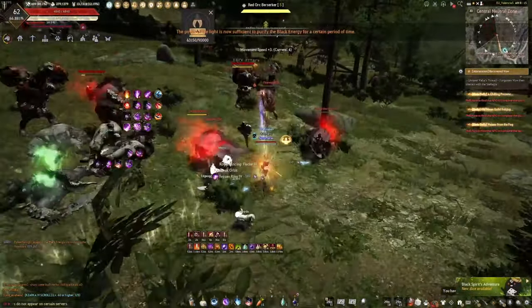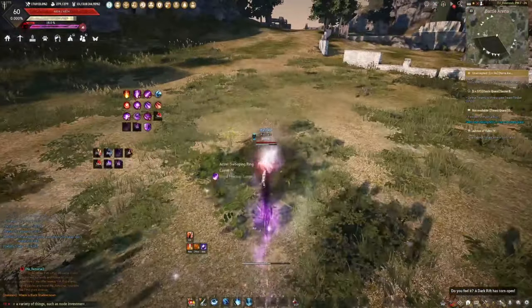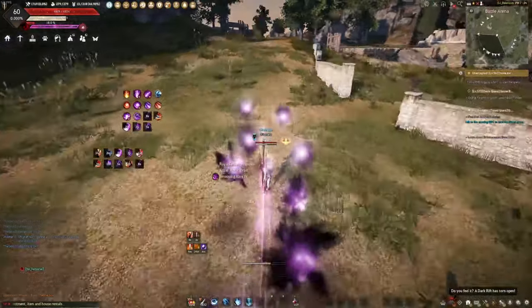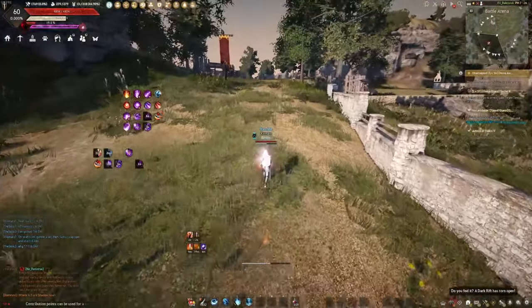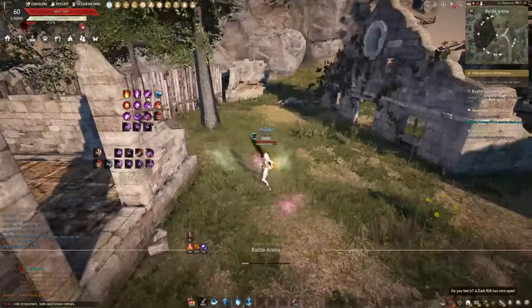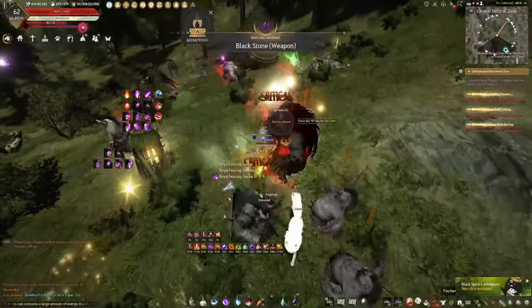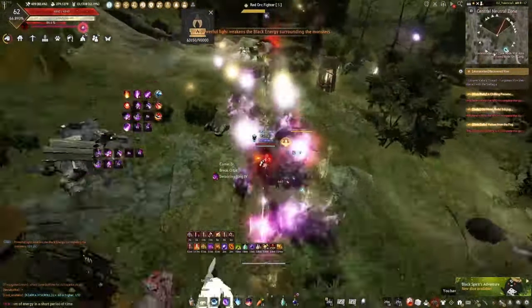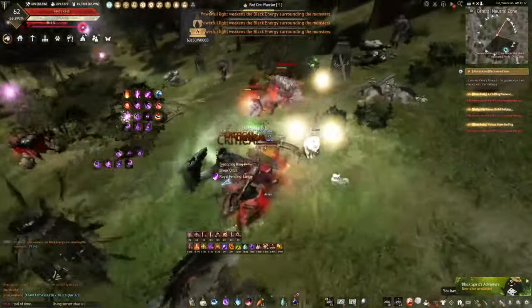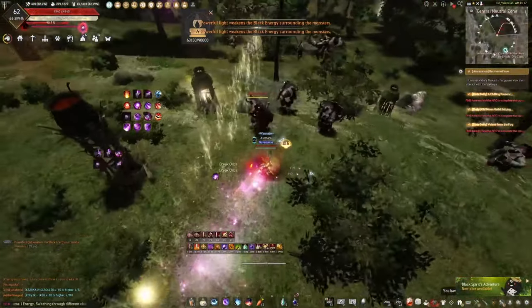First off, I think it's important we ask: why play Awakening Nova? The short answer is because you want to be Sonic the Hedgehog. It's pretty common knowledge now that Awakening Nova is an insanely quick class when it comes to movement speed. Another reason you might want to play Nova is because of the combat style. I personally love the fencing style she has, and the keybinds fit the class really well too. She has a lot of S keybinds and then sudden bursts of speed, which feels right for a caster hybrid fencer.